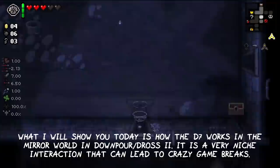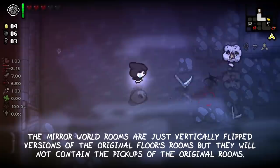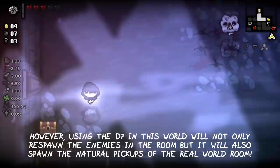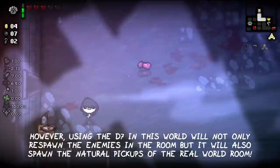The mirror world rooms are actually just vertically flipped versions of the original floor's rooms, but they will not contain the pickups of those rooms. However, using the D7 in this world will not only respawn the enemies in the room, but it will also spawn the natural pickups of the real world room, like you can see in this case with the locked chest.